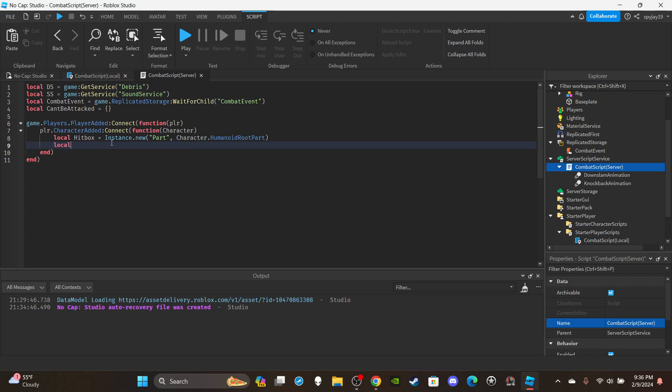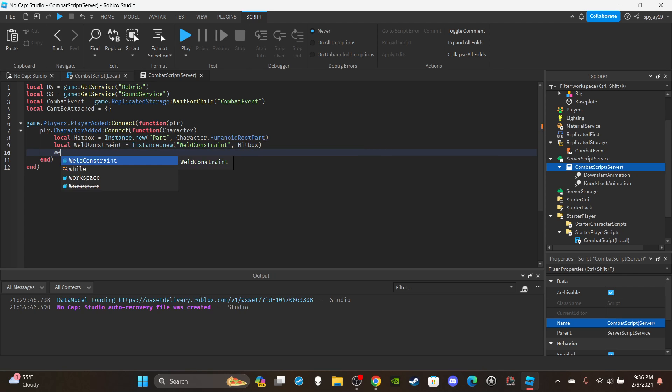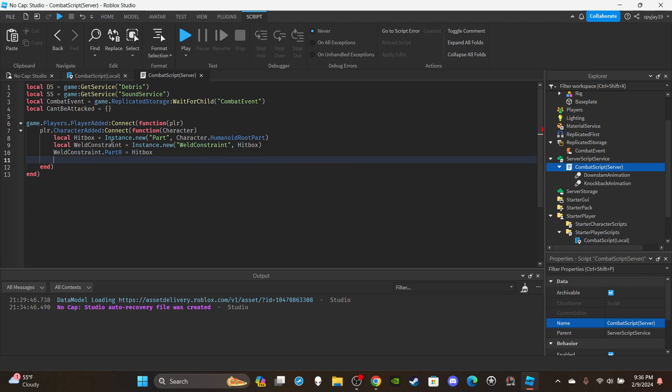Create a weld constraint: `local weldConstraint = Instance.new("WeldConstraint")`, parent it to the hitbox. Then set `weldConstraint.Part0 = hitbox` and `weldConstraint.Part1 = character.HumanoidRootPart`. Then set `hitbox.Name = "Hitbox"`.